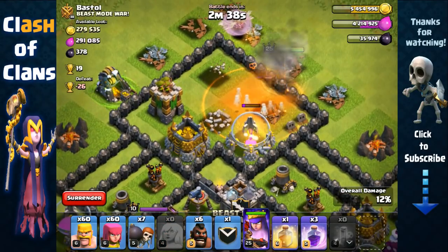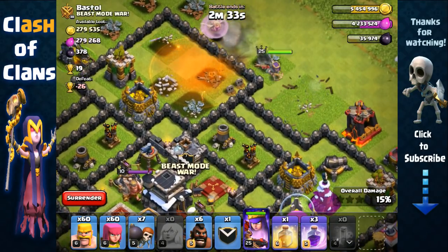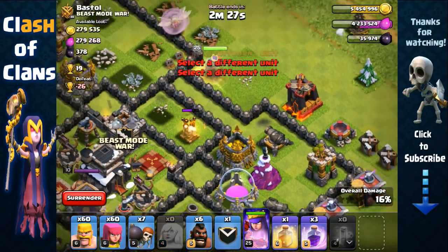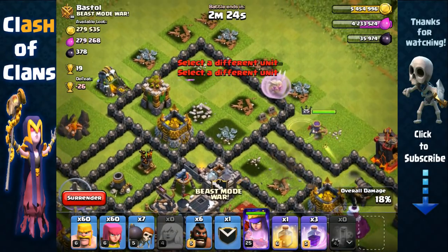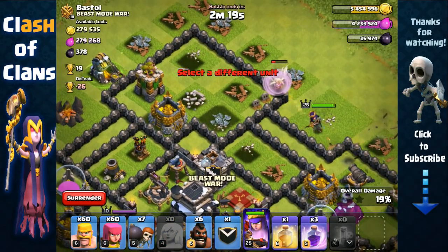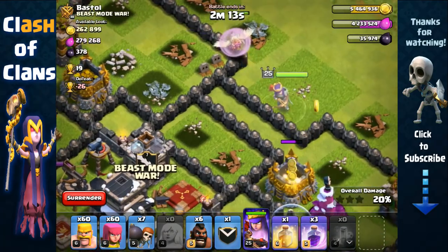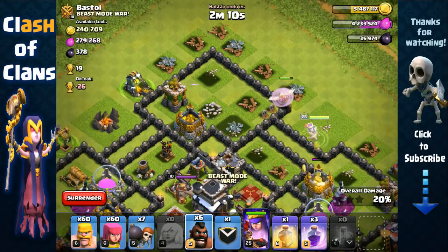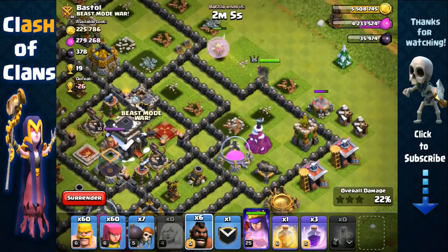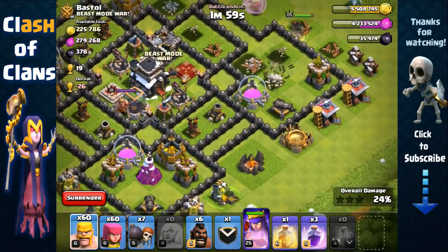My queen was able to very easily take hits and remove them. She's gonna go for the mortar and then the air defense. One of our healers is getting targeted — hopefully our queen walks away from the range of that archer tower. We lost one healer there — could have used a hog rider but I'm being a bit stingy. We still have three healers which is gonna be enough. We just need to use one rage spell possibly inside the core.